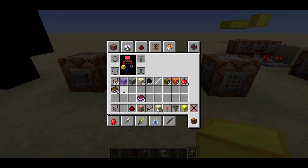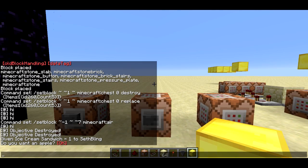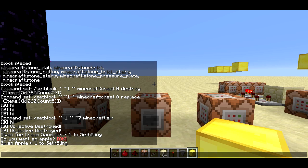If I push the button, it pops up text in my chat. You can see this is a button — it has hover text, and if I click on it, it gives me an apple.